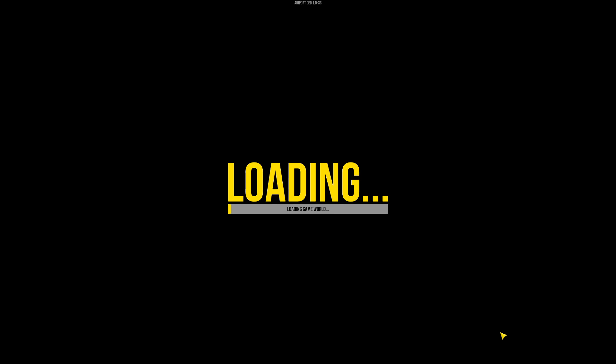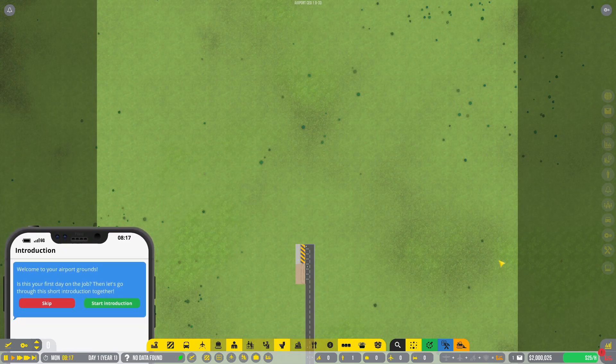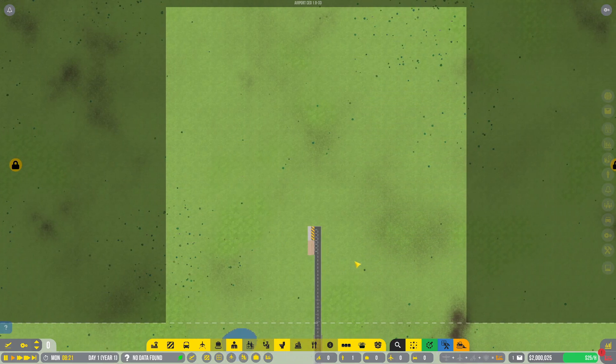Even though I have played a little bit of this and have a rough idea what I'm doing, we're still going to work our way through the tutorial because it's got a really handy checklist which will enable you to know kind of roughly what you've got to build in order to get a functioning airport. The loading game world is stuck right down at the bottom — don't fail me now, don't make me look like an idiot. Oh, here we go. So, welcome to your airport grounds.